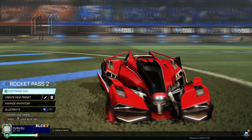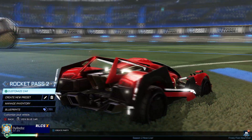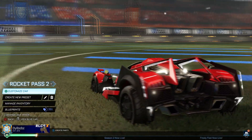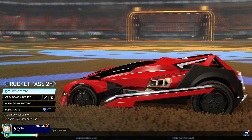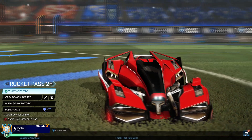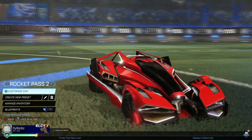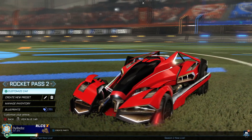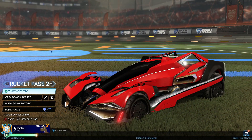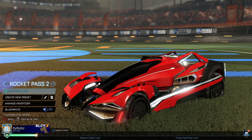This is the Rocket Pass 2 car, and it's called the Artemis GXT. Now this is something else. Compared to your classic Rocket League cars, like the Octane, the Merc, or the Dominus, this just looks like it's from a whole new dimension. And this one works a little differently to the Maverick GXT. You guys probably think this is quite a wild car, and it does make for some really cool, intricate car designs.